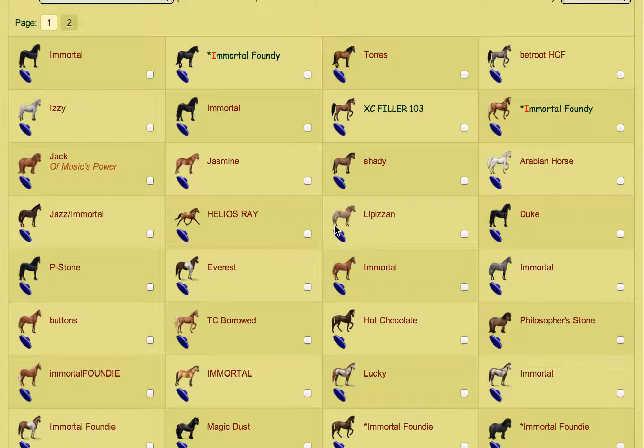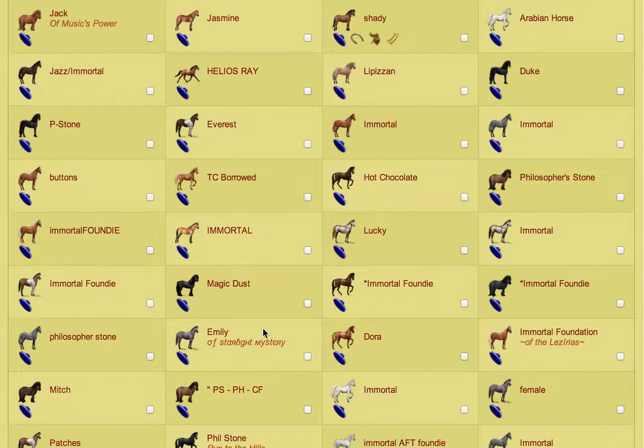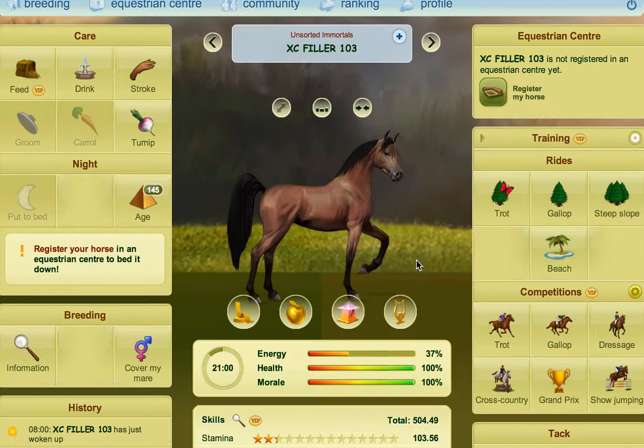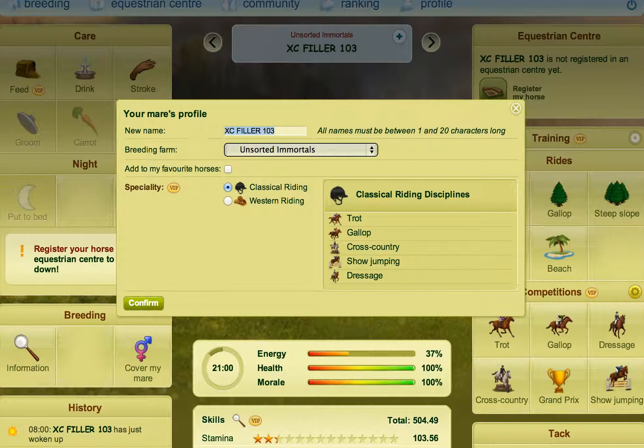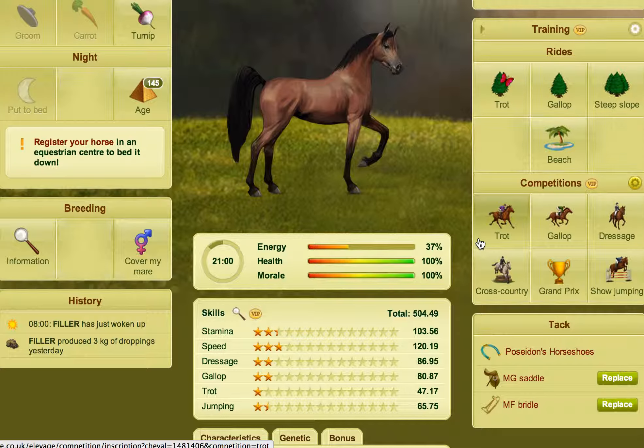I've got a large amount of unsorted fillers here and I'm going to explain how you might train them up — for example, if you've been collecting horses you want to use for this. I'm going to pick this one for this demonstration as my filler horse. Some people like to keep the health and morale low on fillers because health and morale impact how you do in competitions, so having fillers with low health and morale sometimes makes it easier for them to lose to blubs. The only disadvantage is you can usually do fewer competitions because it requires more energy when your horse is low on morale or health.